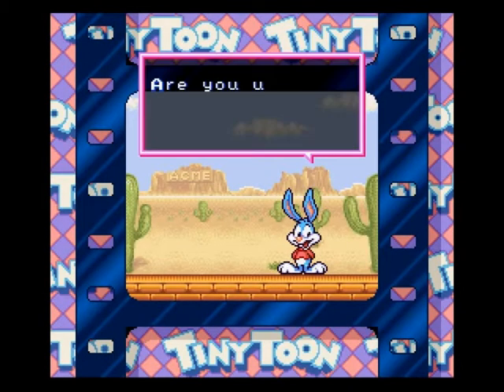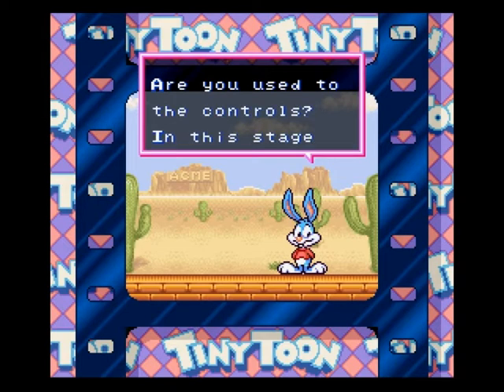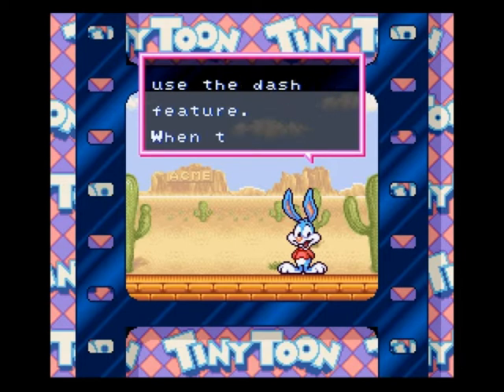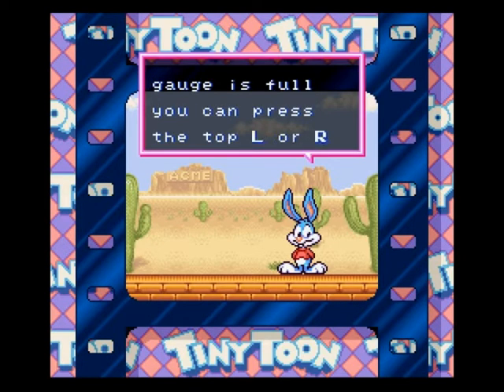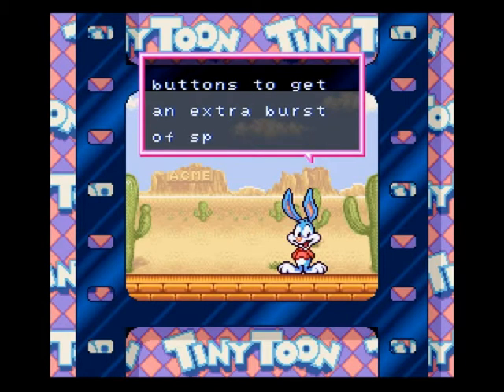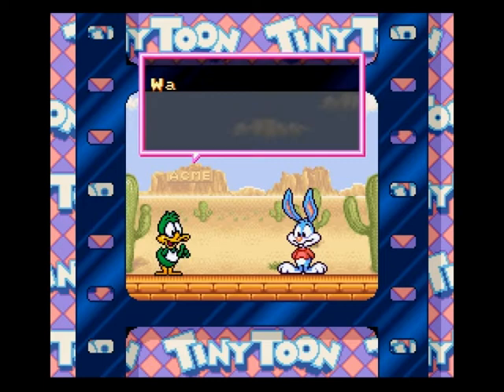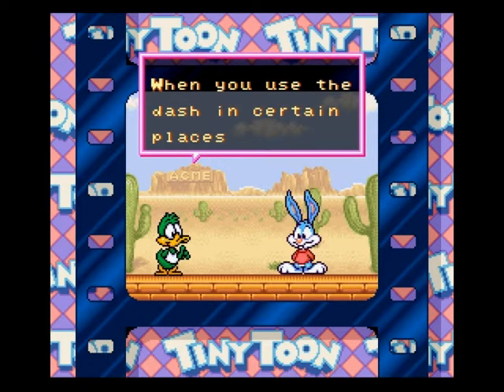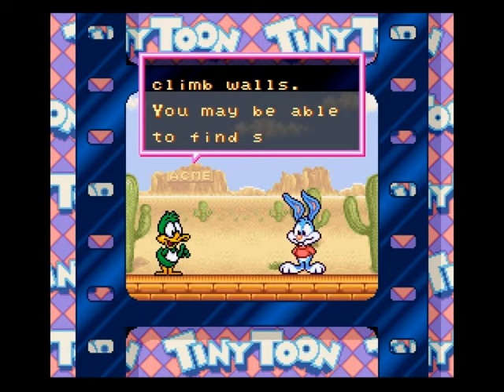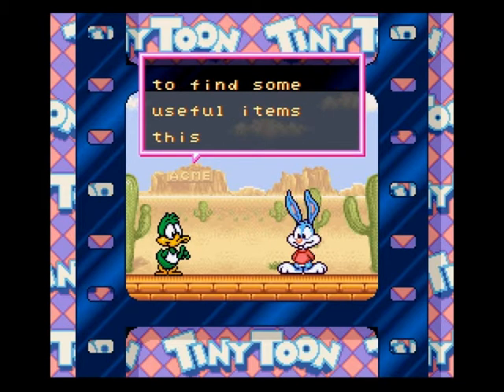Deuxième niveau qui se joue encore dans Acme, la fameuse Académie. Je ne sais plus comment ça s'appelle. Si quelqu'un sait ce que ça veut dire Acme, ça serait bien de le dire. On continue à voir. On peut faire des trucs avec le dash, le double dash, comme on a vu tout à l'heure. On va voir un deuxième niveau avec un autre Tiny Toon qui va être le chef.